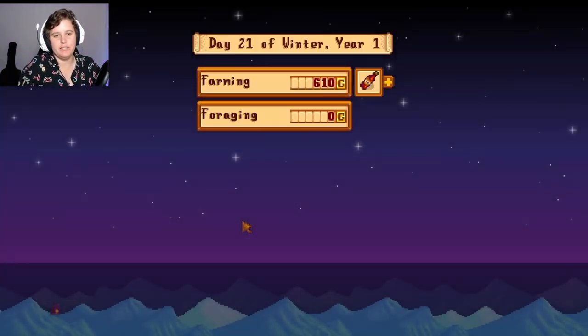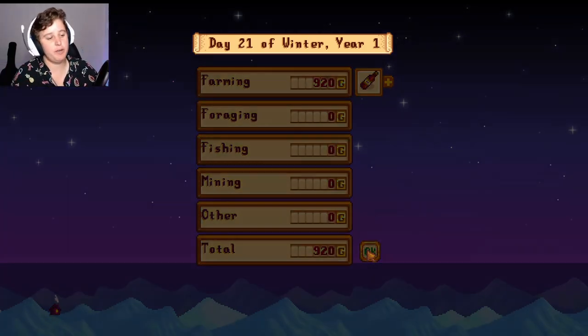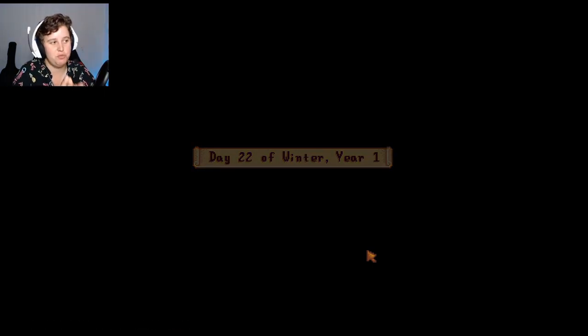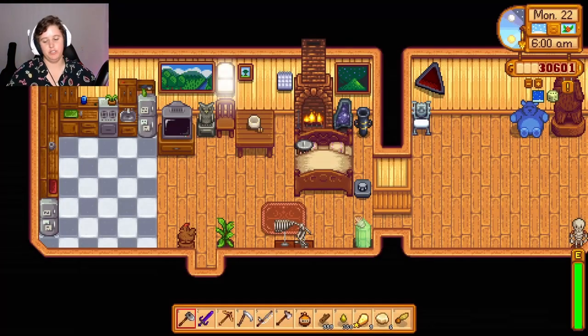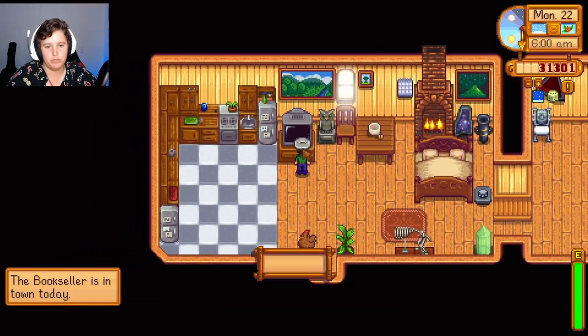Close - so close. At least that shouldn't cost me money. Highest quality! The good thing about this now is everything I pick up will always have the same quality, which means my chests might actually be able to sort themselves a little bit because they won't have three of each type. Bookseller is in - maybe we buy some books.